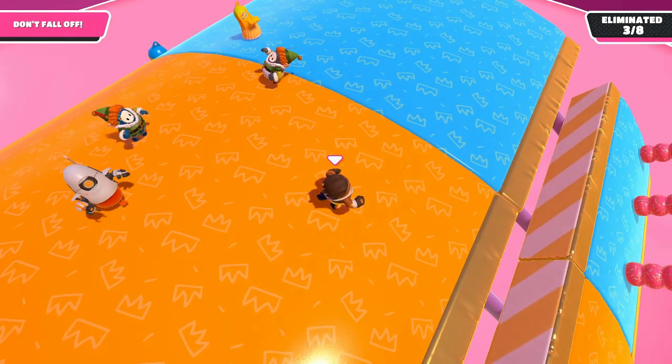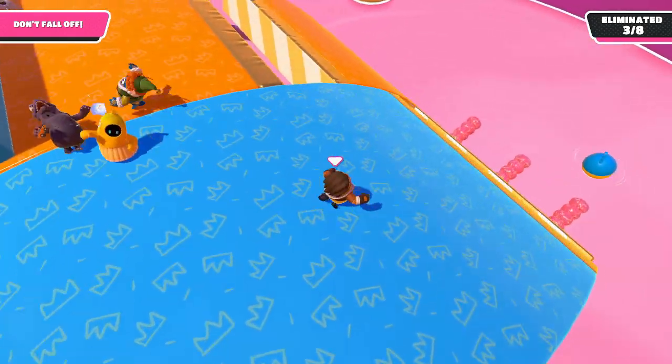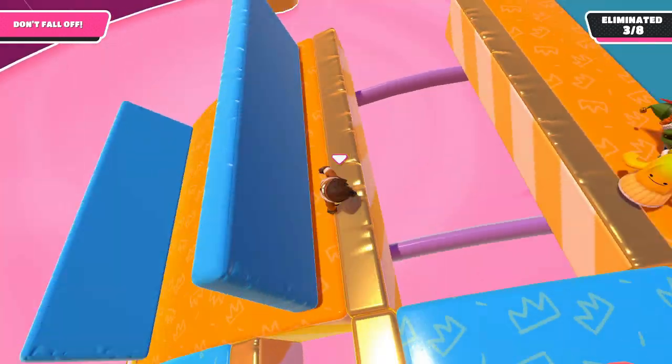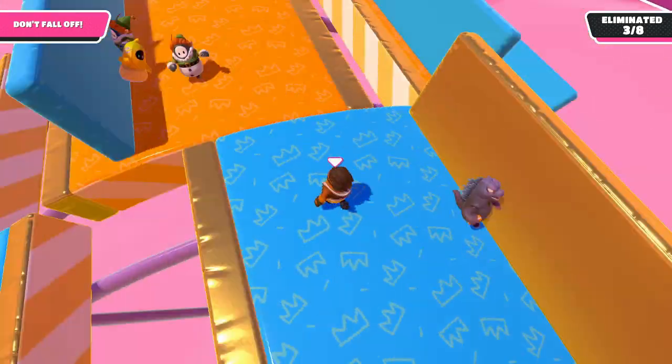If you see a long straight like this one, just keep running on it. Don't do obstacles or jumps that you don't have to. This final is all about minimizing risk and not doing things you don't have to.